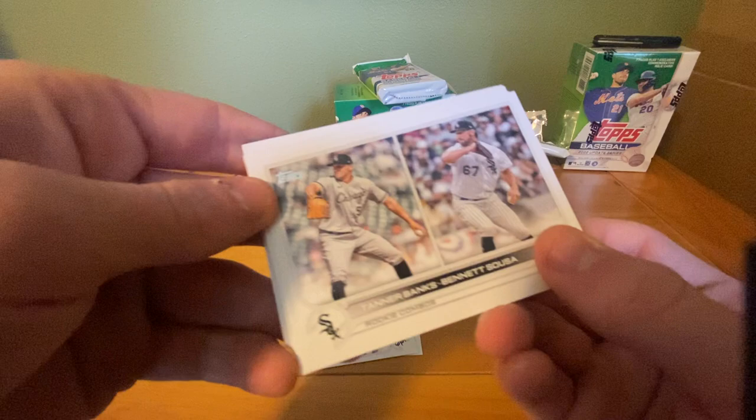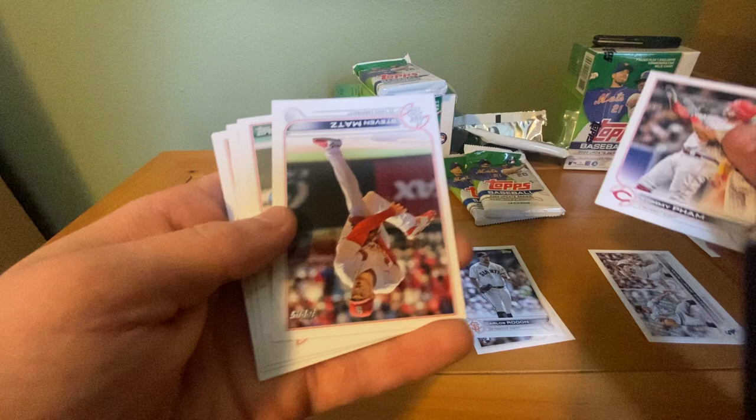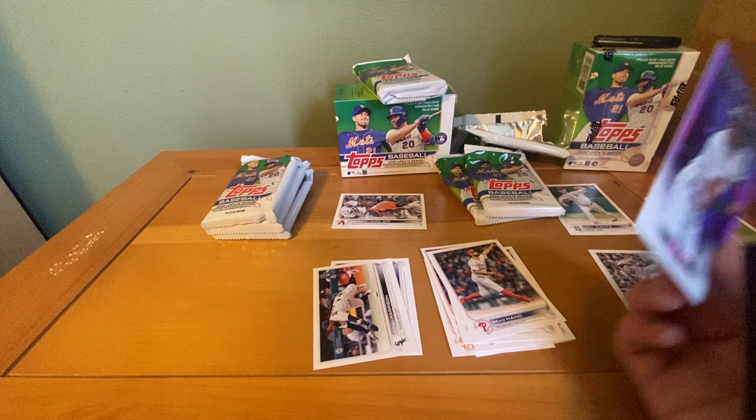Rookie combos for the White Sox. Carlos Rodon, a new member of the Yankees. Rookie debut of Shane Baz — not a bad one. Tommy Pham, Steven Matts, Matt Stram, Taylor Rodgers, Joey Wentz rookie card, Brad Hand. And our Stars of MLB is not a bad one — got ourselves an O'Neal Cruz Stars of MLB.